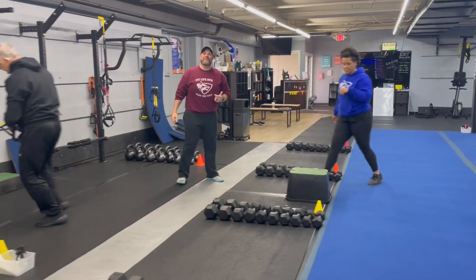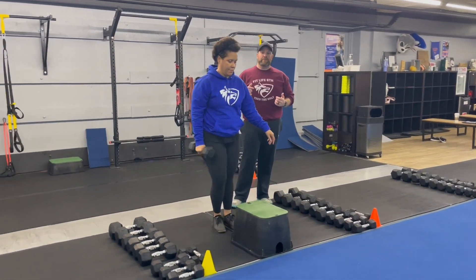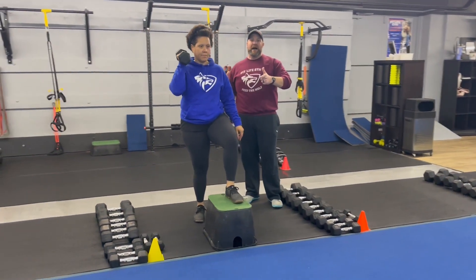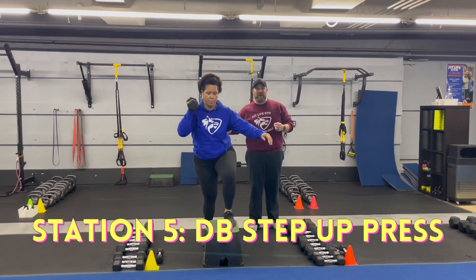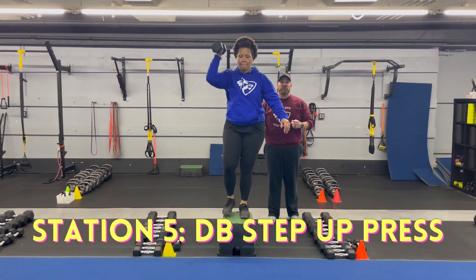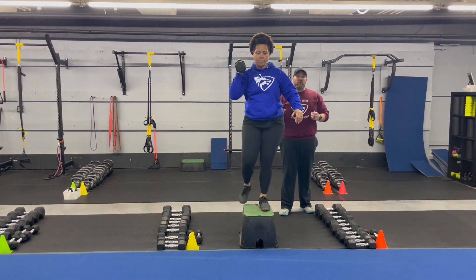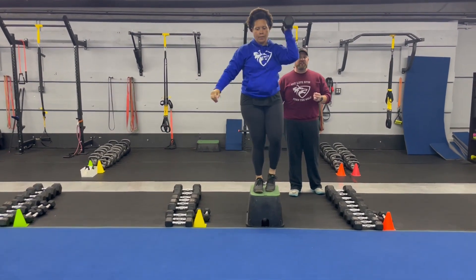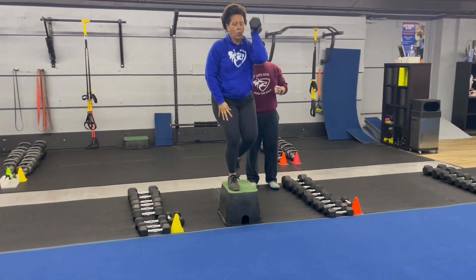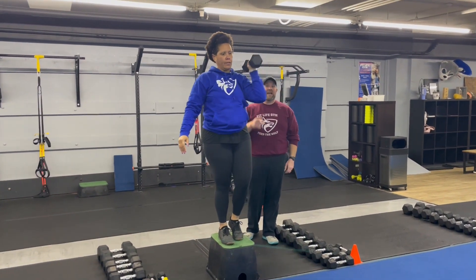From there, we're over to our last station. Coach T's back for our dumbbell step up press. She's going to plant one foot on that box, drive up onto the box, and throw that dumbbell up to the ceiling. Deep breath in, push that air out as you drive up. For this one, five and five is the way I like to do it — but if you want to do 40 seconds on one side and then 40 seconds on the other, that's up to you. Challenge yourself with that weight. Deep breath, push that air out as you're pressing.